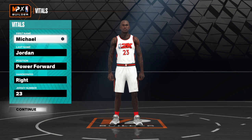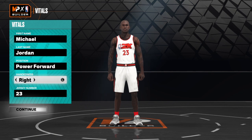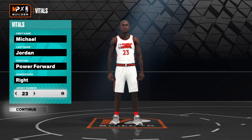You can put your first name and last name whatever you want. Your position has got to be power forward. Left hand or right hand is your preference, and your jersey number is your preference.